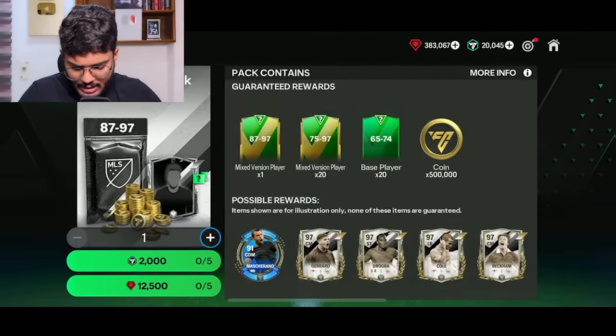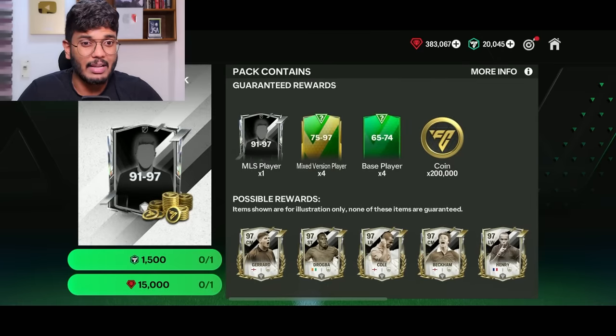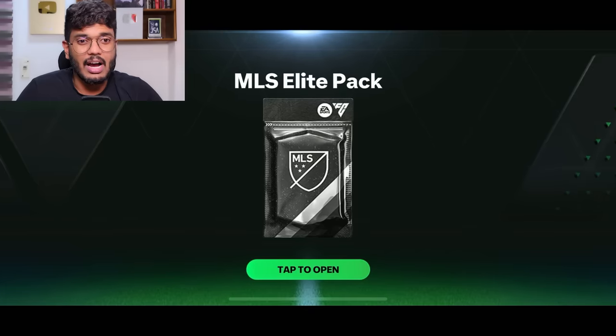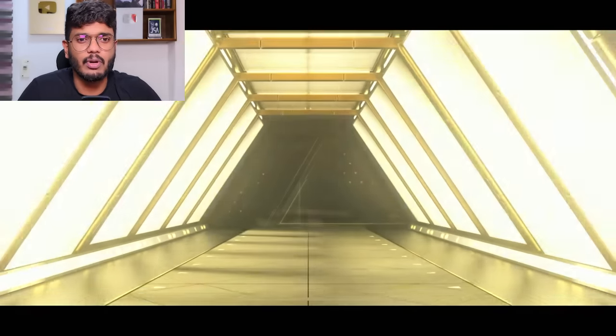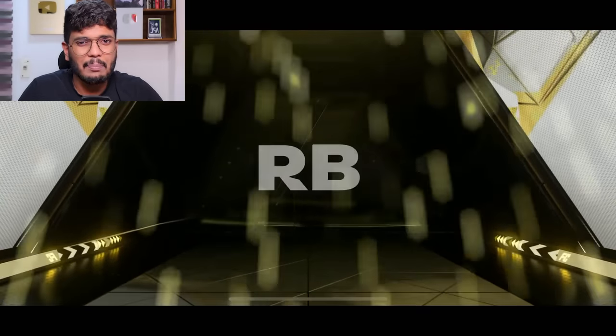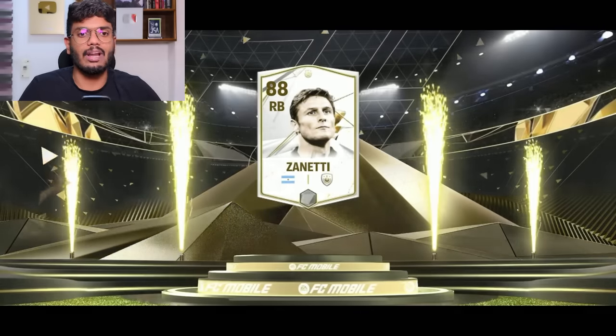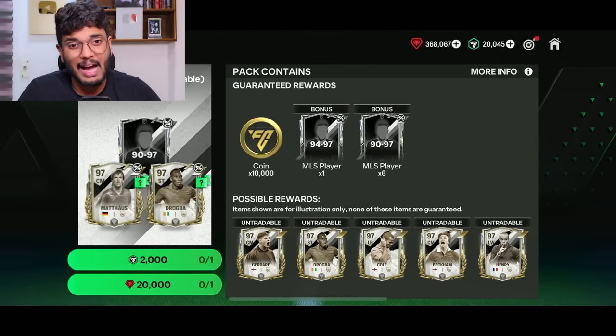The next pack gives us one tradable 91 to 97 — a nice Gerrard, Lampard, or Drogba. Any of those MLS icons would be good. It's an icon — Argentina right back! Oh my god... this is a base one. Never mind, we got 91-rated Moussa. That's a very bad one.